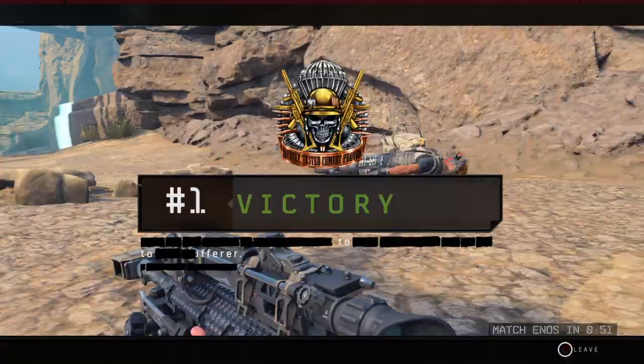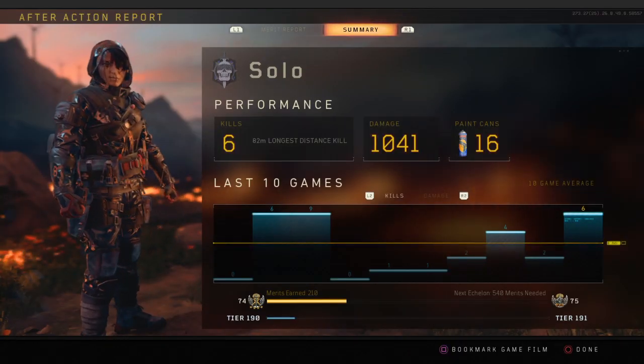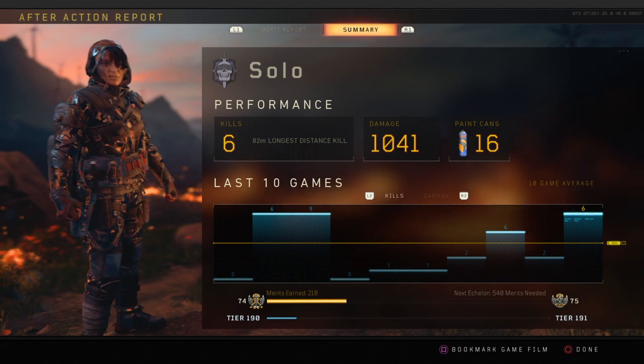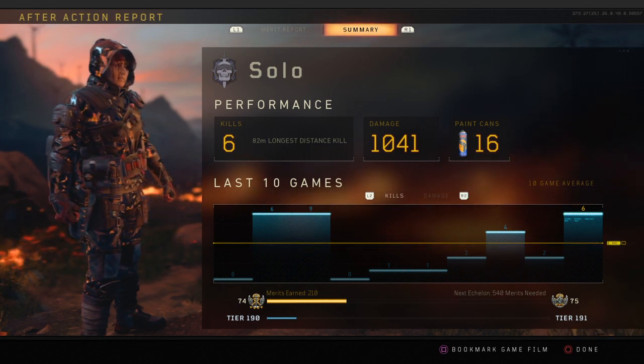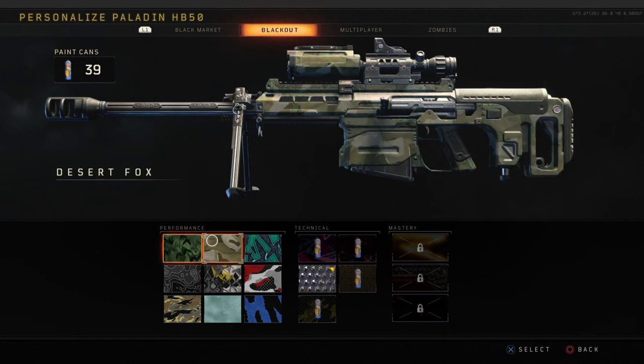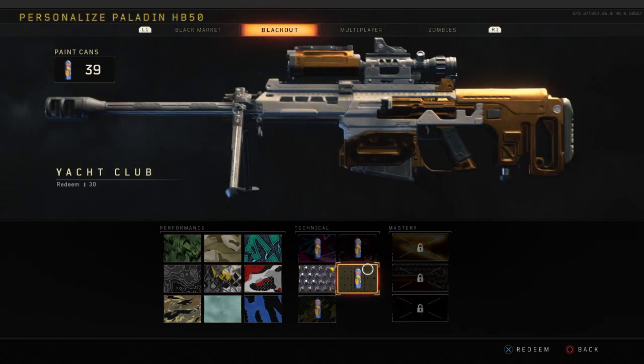Wow, that was pretty cool — I'm glad I got to show you guys that on video. I actually don't record too many solo videos because it's usually pretty boring. But having the fact that I was able to show you where the most spray paint cans are — let's see the stats: 6 kills, new tier, 16 cans, and I seriously didn't even leave Turbine. Two matches, maybe three, and you can already get one of these challenge skins. At 15 you can get one skin, then it goes to 20, and then these are all 30.